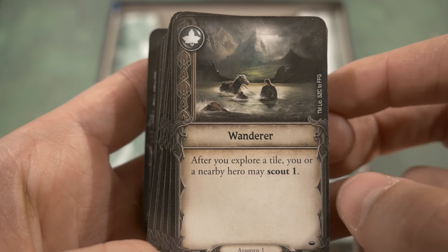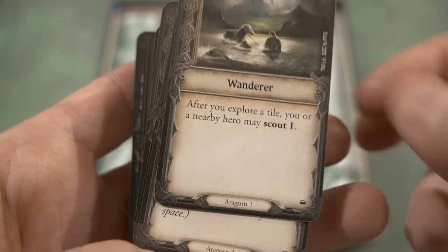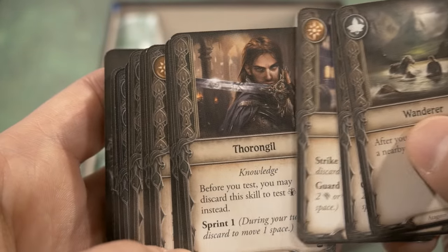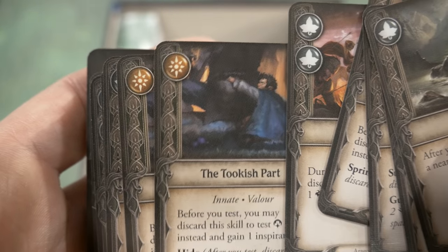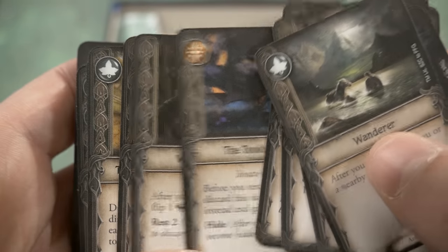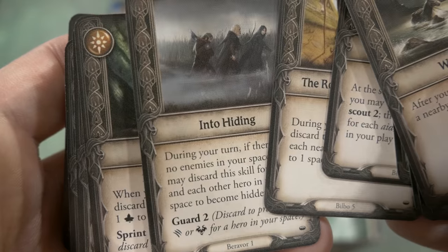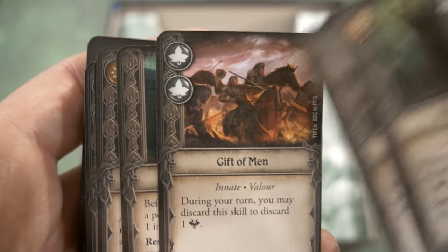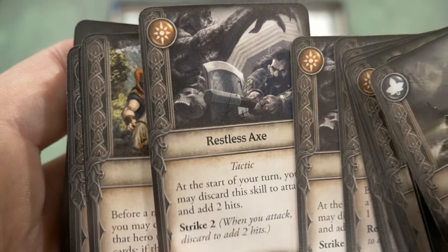Now going through the mini cards — there is a huge number of them. Each card features artwork, a title, specifics about the ability, and sometimes a keyword at the bottom. Cards labeled Wanderer and Strider appear, all marked as innate, and are labeled Bilbo 1 and Bilbo 2 at the bottom — suggesting they're tied to specific characters. The artwork takes up about half the card, which is a nice choice, focusing on what's going on while leaving enough space to flesh out the ability being referenced.